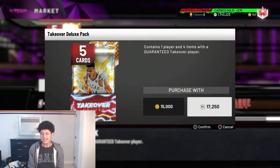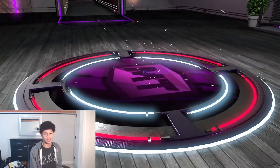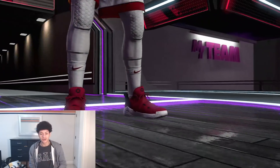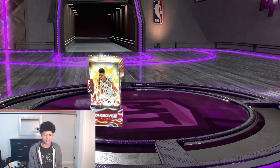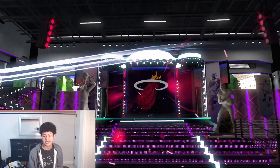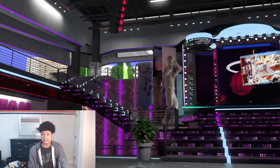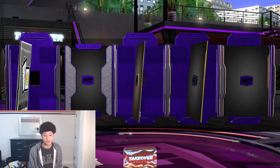If I had pulled that Galaxy Opal Giannis when these packs first hit the market, I would have lost my mind. But when these packs first came out, the odds were so bad. I guess they've juiced up the odds a ton now. I completely forgot Giannis was in the pack — it looked like a Boston Celtics green, not a Milwaukee Bucks green. Speaking of Giannis, it's crazy how many Giannis cards we have in NBA 2K20 MyTeam — I think we have a grand total of 16 Giannis cards. And on Friday we're going to be getting another GOAT Giannis — a point guard version — which will make it 17 total Giannis cards.